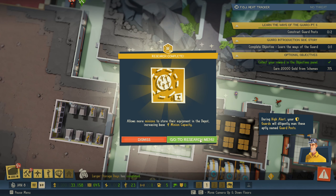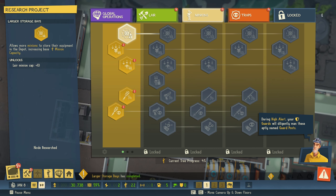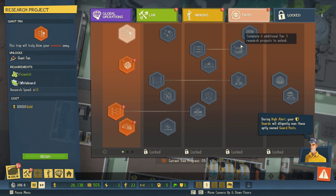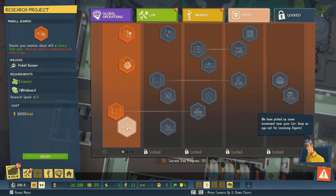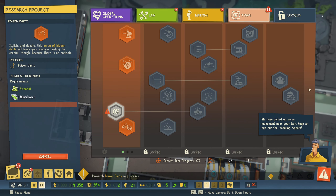All scientists have made a breakthrough — we finished our research, so we now have higher capacity for minions, which is really good. Next I want to do some traps. We have the giant fan, freeze ray, poison dart, and pimple bumper. Poison dart it is. Research has begun.